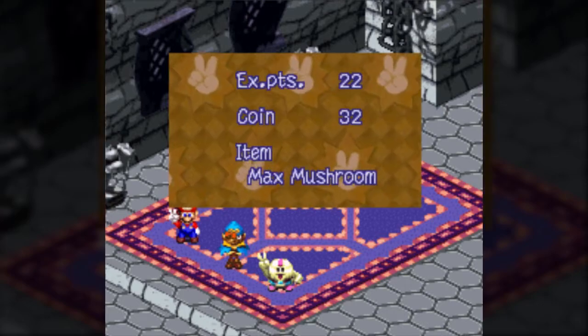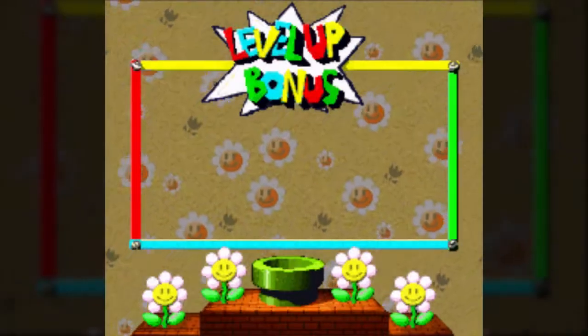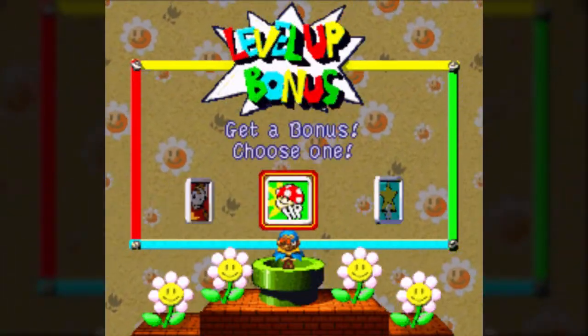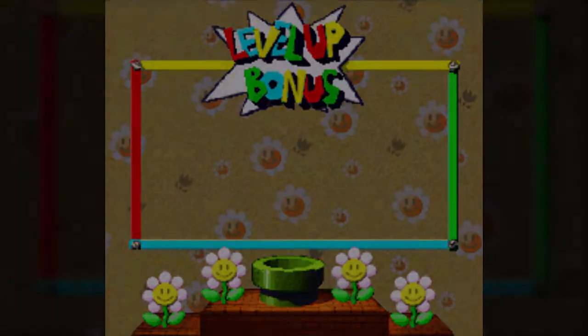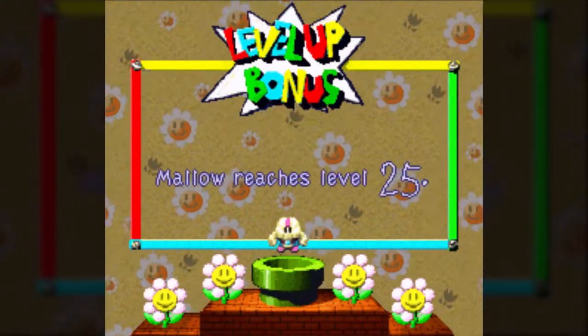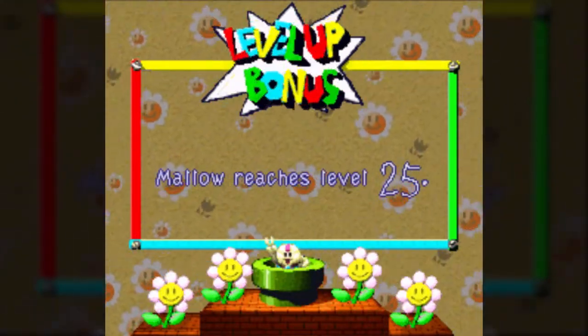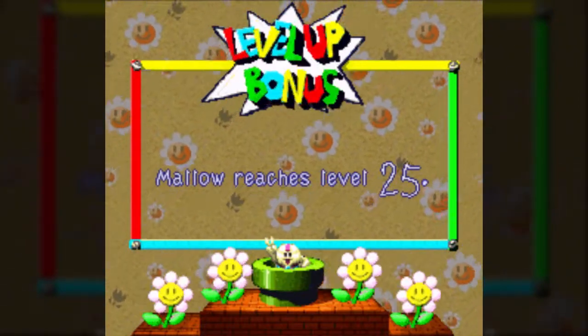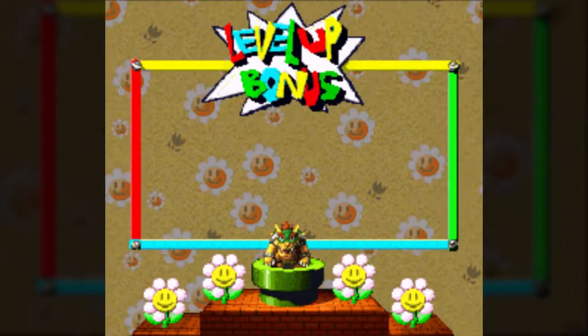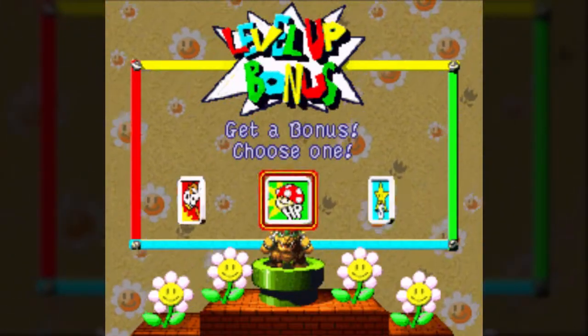A lot of very familiar enemies. For being the area you've been led to look forward to for most of the game — because it's the first area in the game to get thrown out — most of the enemies in here are recolors. I find that a little bit disappointing, but it makes sense given the fact that these would all be variations of Bowser's minions. So it kind of balances out.